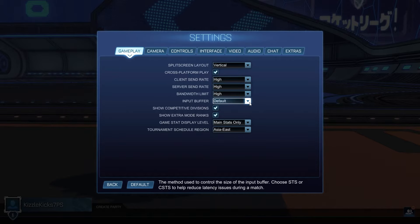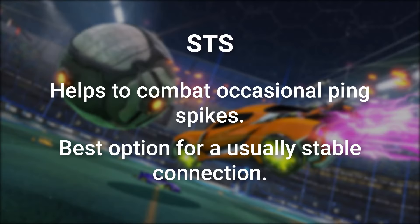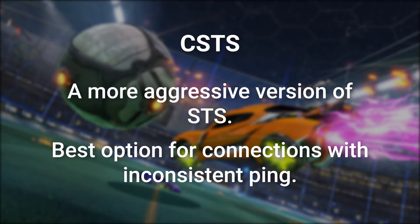Depending on your connection, you may want to change the input buffer setting as well. It's set to default, but you have the option to switch to STS or CSTS. STS and CSTS are strategies to try and reduce latency for players suffering from connectivity issues. STS, or Sim Time Scaling, can help you achieve a smoother input as it allows the game server to instruct your client to speed up or slow down on the fly as needed. CSTS, or Continuous Sim Time Scaling, is basically STS on steroids — it uses a continuous feedback loop to determine game speed.